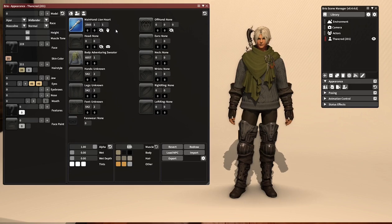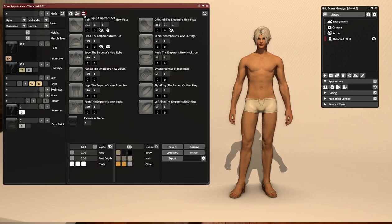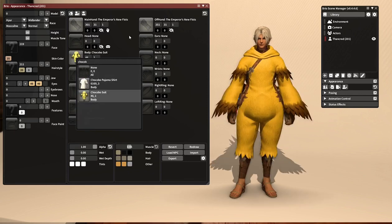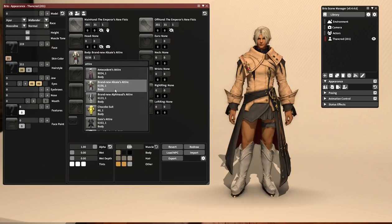Usually what I do when redressing a character is click this 'Remove All Equipment' button at the top, which puts him in his small clothes. There are also buttons to equip NPC small clothes and to equip an Emperor set — visually these don't make a difference, but they may if you're using other mods. I'm going to remove all of his equipment and then put him in something funny just to demonstrate. I can put him in the chocobo suit if I want.